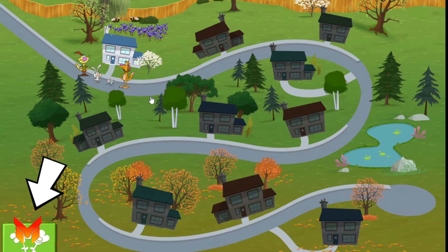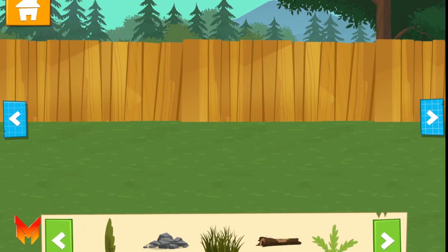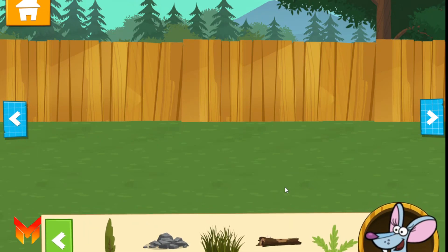This is your very own yard! Welcome to your yard! This is your very own space to decorate however you want with things you collect in each level. The more things you add to your yard, the more bee-eautiful it will be! Adding flowers to your yard will bring more pollinators, so keep on playing to earn more!